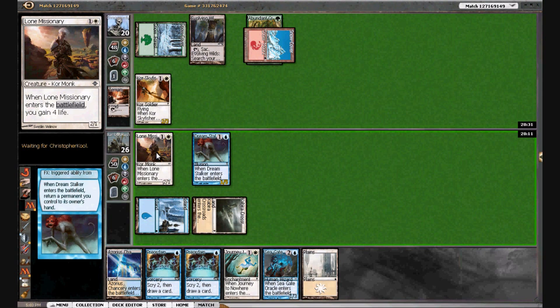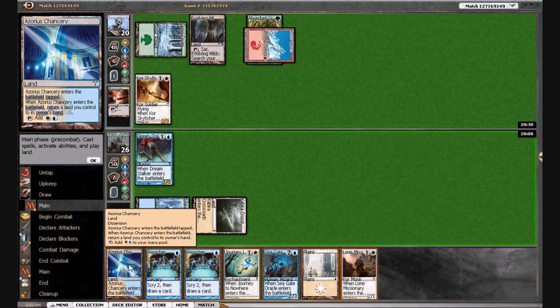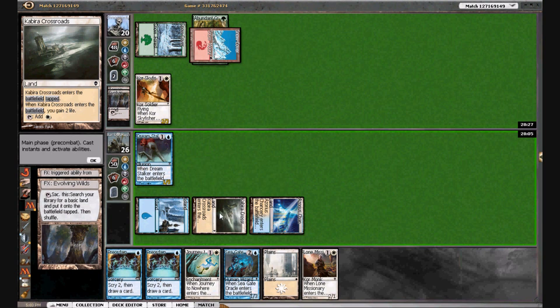We're going to gain a ton of life, which is good. Next turn we won't be able to resolve Serrated Arrows — or we can if we want to. He's going to sack again; I'm definitely bouncing the Crossroads here.